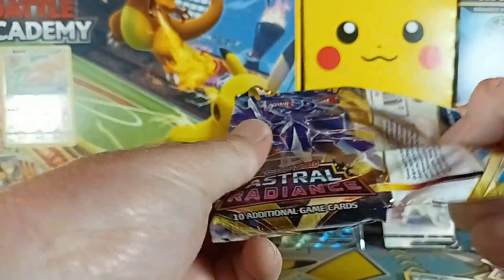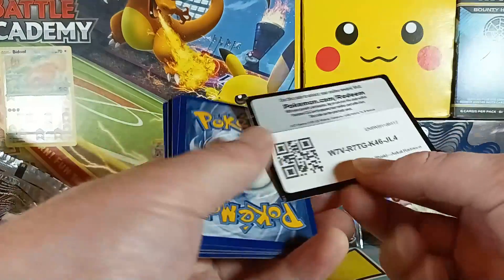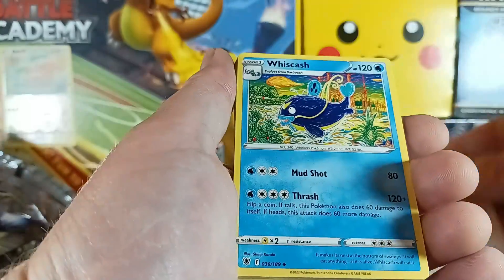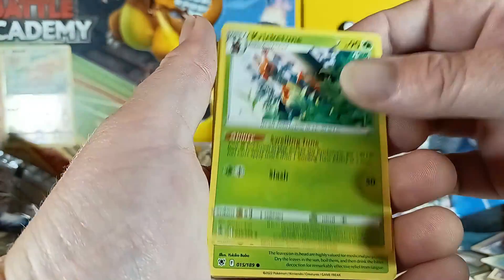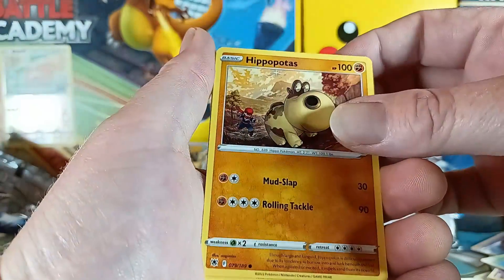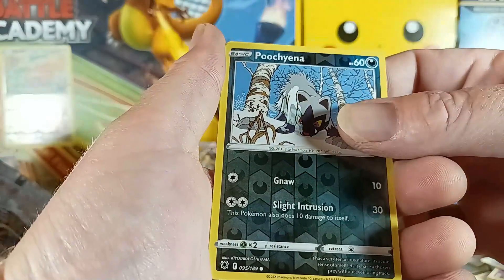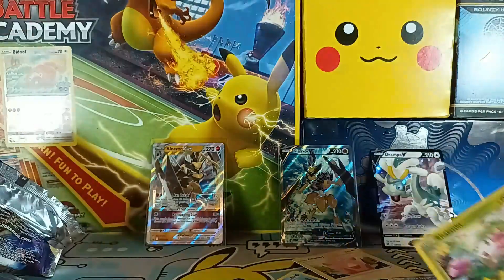Come on, Astral Radiance — look at these code cards, they're all mixed up. One, two, three, four — I don't think that's a good one. Wishiwashi, Comfey, Patrat. Nidoking, Hippopotas, Cyndaquil, Qwilfish, Puchina reverse, and Shaymin — that's a nice card, but not what we're looking for.